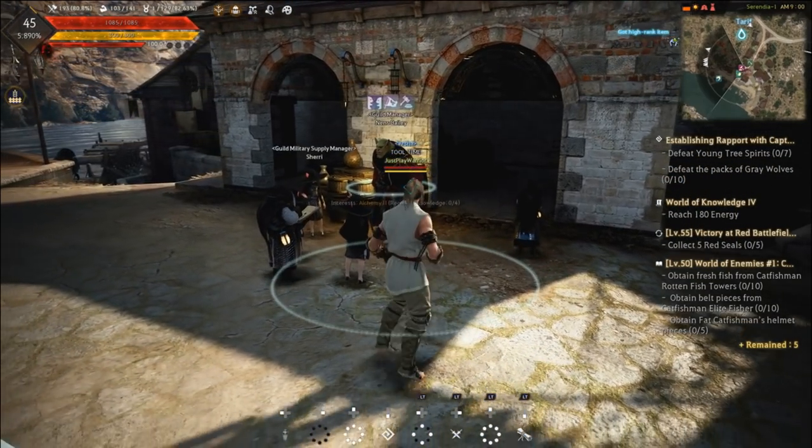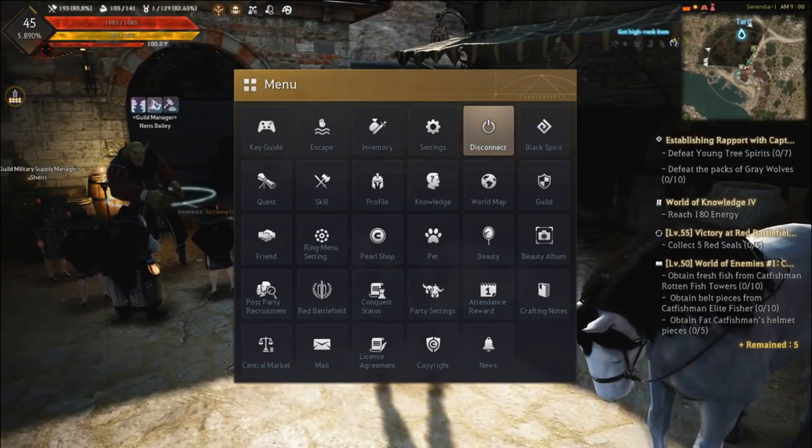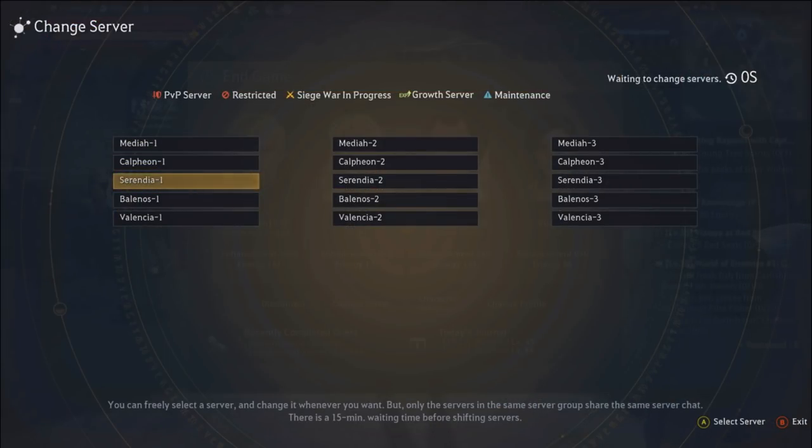The first thing you need to do for a node war is to be on the right channel. We find ourselves on Serendia 1. We're going to be placing on a tier 4 node today, which is a 100-man cap. Today happens to be Thursday, so there's only one tier 4 node that can be placed, and I'll make a link to where all that information is.